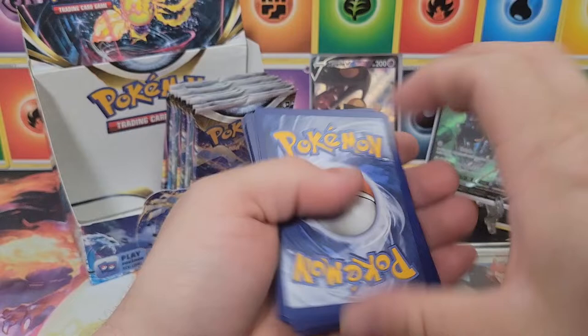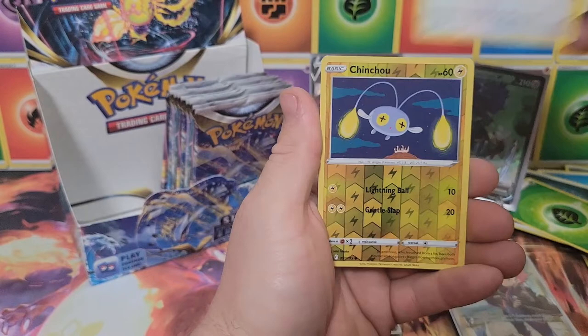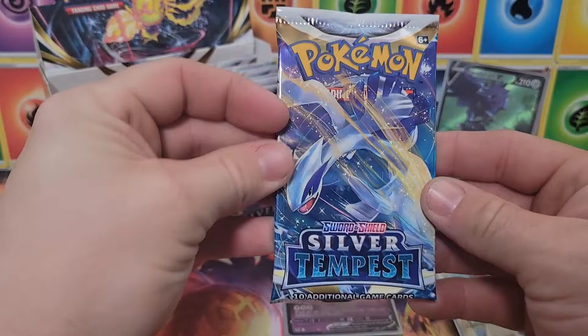Code card — keep giving those out. Grass energy, Meowstic, Gym Trainer, Wooloo, Dratini, Feebas, Vampy, Litten, Rufflet, reverse Chinchow, and a Froslass non-holo. So far this right side has not been kind, and we have yet to pull a single Lugia — absolutely devastating.